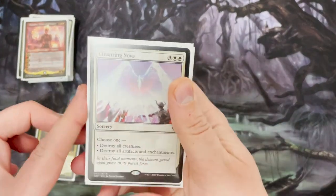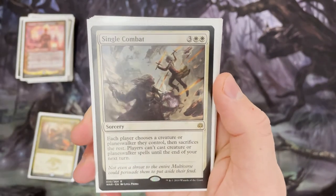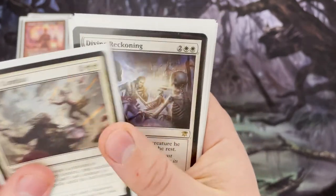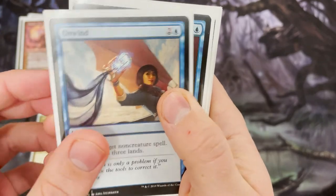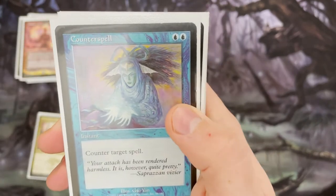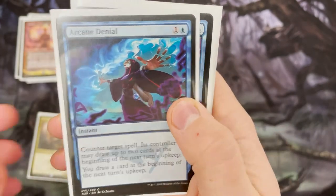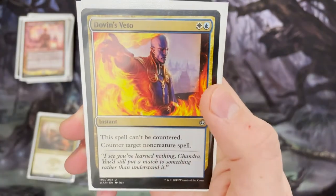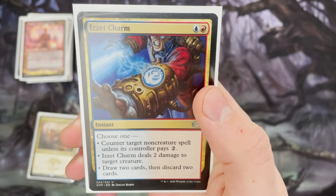Now we've got counterspells and removal. On the white side we have Cleansing Nova — destroy all creatures, or all artifacts and enchantments — Single Combat, and Divine Reckoning, which lets you choose a creature and destroy the rest. Then we've got loads of counterspells, which gets really annoying because if a deck has at least ten counterspells, they're definitely going to have one in hand. Great for politics. The last one is Izzet Charm, which can counter a spell, deal a bit of damage, or draw some cards.